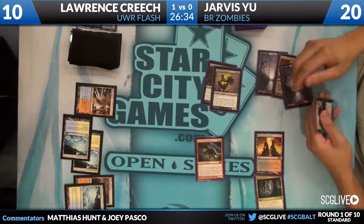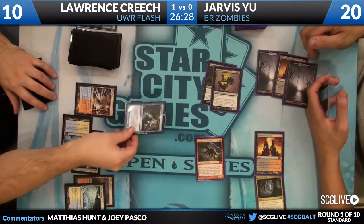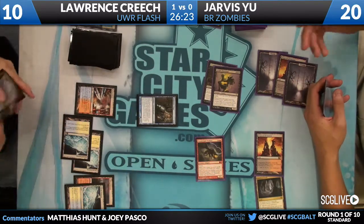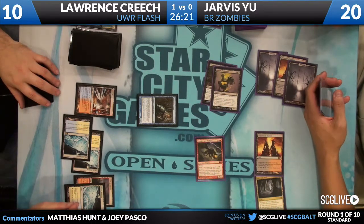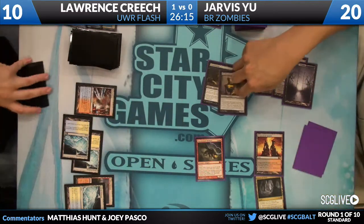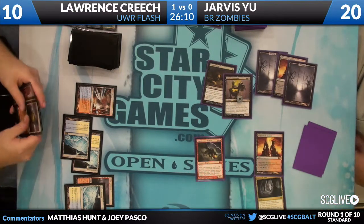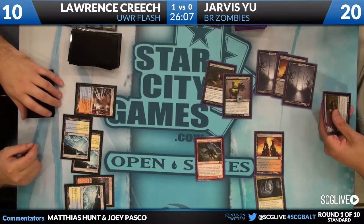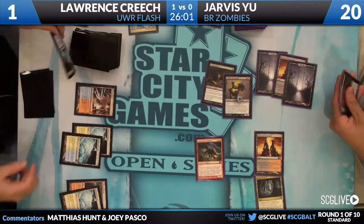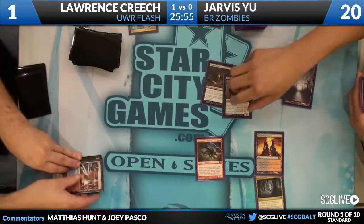The Thundermaw Hellkite comes down. Lawrence has a Snapcaster and Azorius Charm — likely going to hit the Dragon, but none of his options are very good. Lawrence does have a Supreme Verdict to play, but he has to remember that Messenger comes back undying. He blocks the Messenger, setting up the Supreme Verdict. He goes to one. If he's not casting Azorius Charm to gain life, he's going to go to one, untap, and wrath the board — a pretty dangerous place to be.